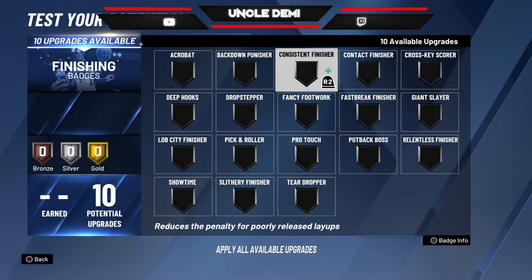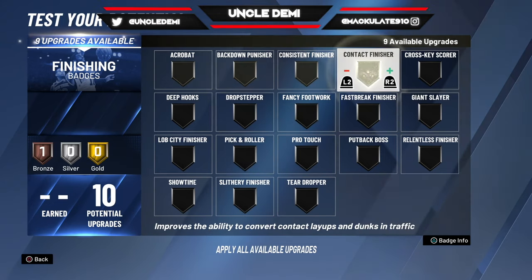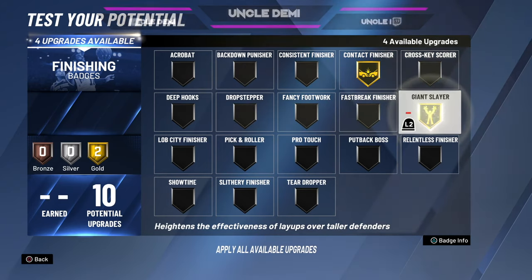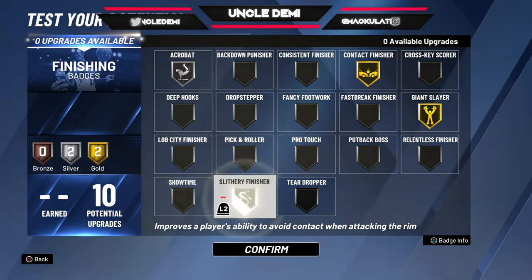You want to get this at 99. For your slashing badges, you want to get Contact Finisher, Giant Slayer, and then the last one you can go with maybe Acrobat and Slithery Finisher.